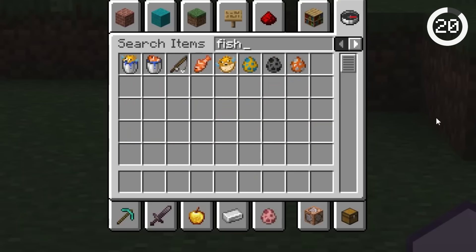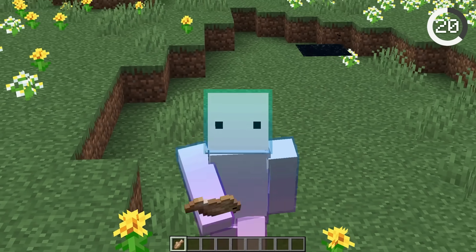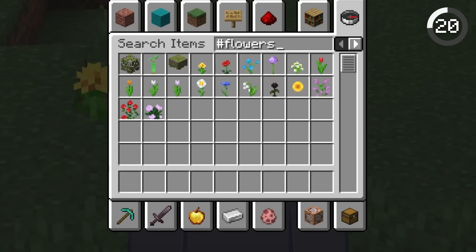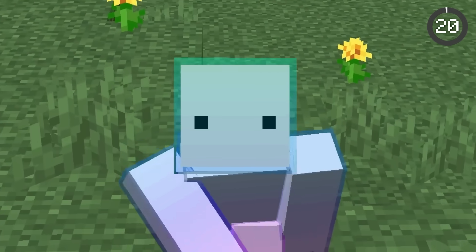Searching for item categories can be very annoying since you have to know each item's exact name. However, there's a shortcut. Instead of typing each item name, you can use the hashtag symbol to search for item categories. For example, hashtag flowers, hashtag fish, or hashtag oars. This'll save so much time.